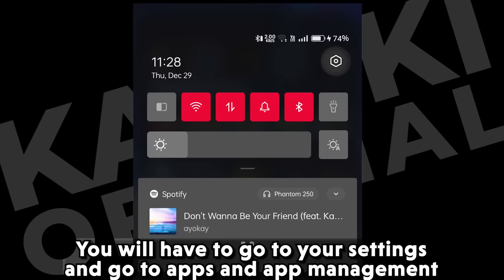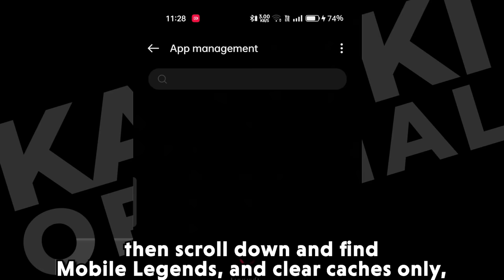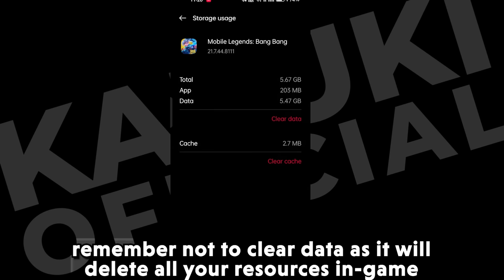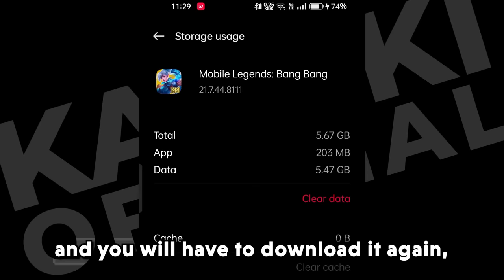The first tip: go to your Settings, then go to Apps and App Management, scroll down and find Mobile Legends, and clear the cache only. Remember, do not clear data as it will delete all your in-game resources and you will have to download everything again. So make sure you only delete the cache data.